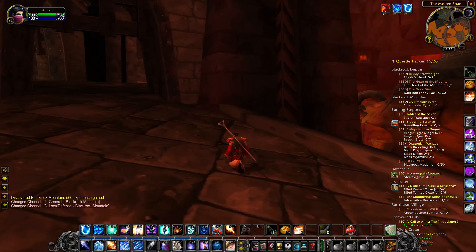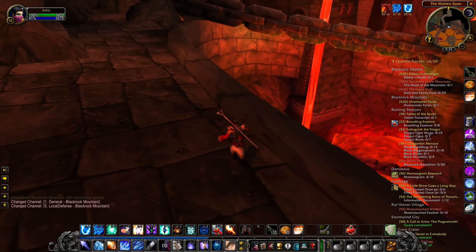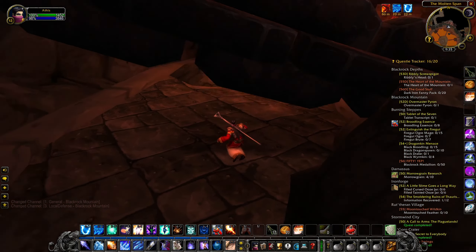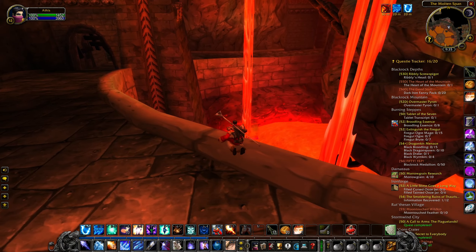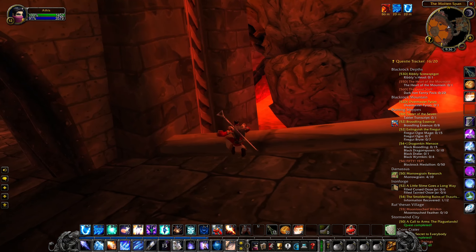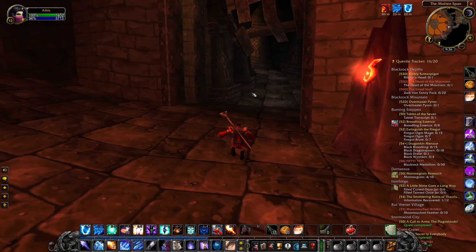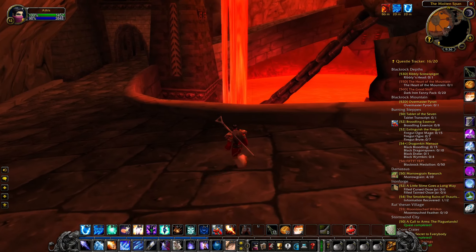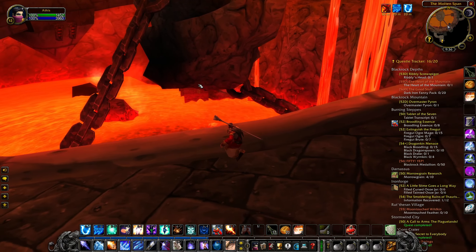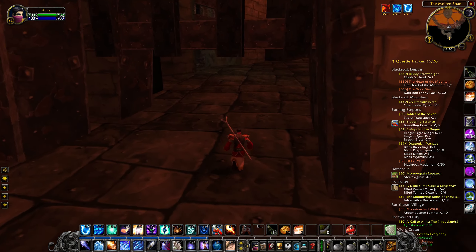We have the Blackrock orcs that live here and the Dark Iron dwarves that live here. Over there is the exit towards the Searing Gorge, and we can find the different entrances to the dungeons and raids — you actually have to go into the dungeons in order to access them, clearing through some content. For one of the raids I believe you can teleport in once you complete a quest. We have the entrance to Blackrock Spire, which is also the entrance to Blackwing Lair, and across that chain is the meeting stone for Blackrock Depths, leading to the Molten Core raid.